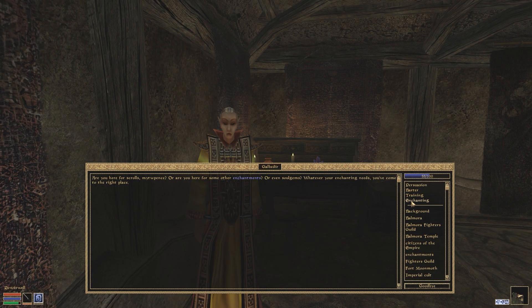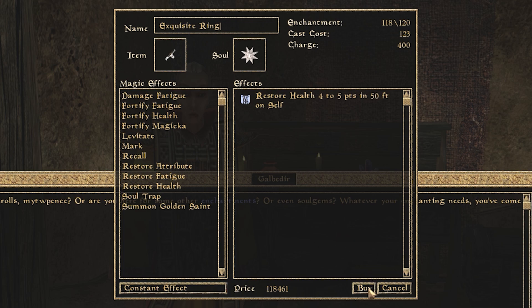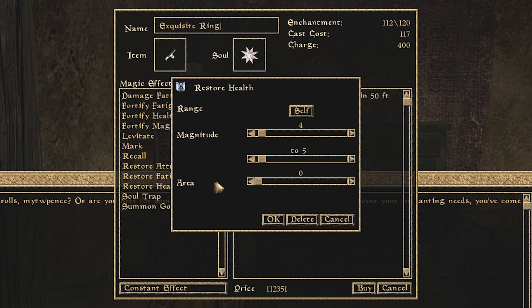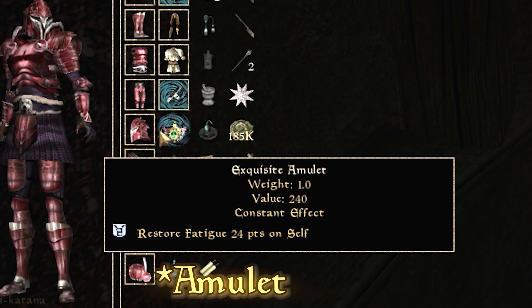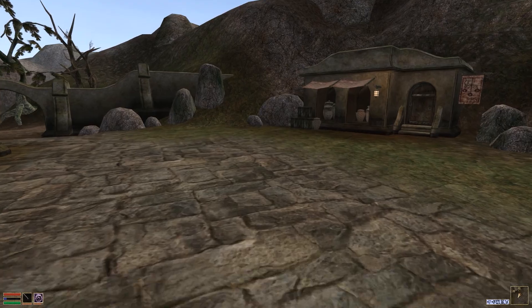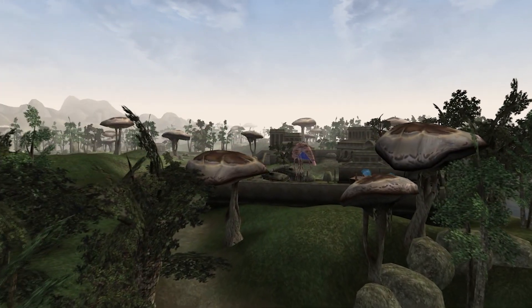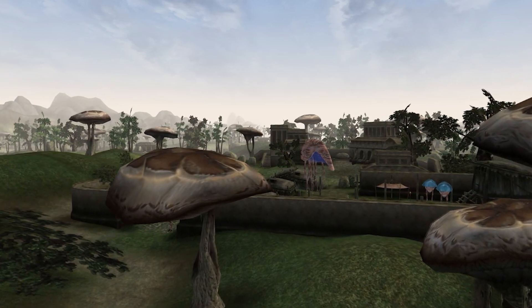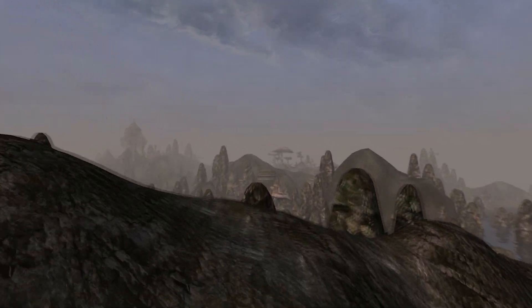Once you've obtained your spells, simply head to your enchanter and begin enchanting. Do take note of how expensive it can get, but if you've followed my previous guides you should have a decent amount of money. And there we go — I've made myself a stamina restoring ring, and I've also made myself a health restoring ring. Those pesky days of running on empty are finally over. So, my fellow Innoir, you now know how to make enchanted items with the constant effect. Why not make a robe that gives you levitation, or enchant your weapon to give you more strength? It's all in your hands now, Nerevarine.